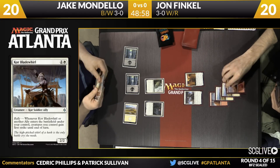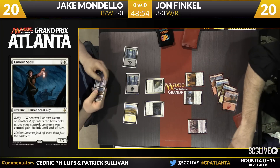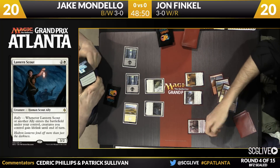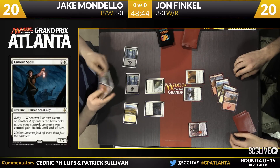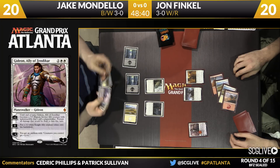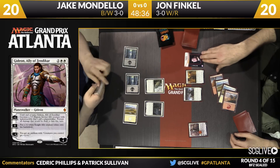Finkel's deck looks to have a bit of an ally theme, and it has a bit of a Gideon theme — which is also an ally. So Gideon is going to come onto the battlefield. It is going to start with four counters. As mentioned, it does make allies, and it's an ally itself, which is very nice.